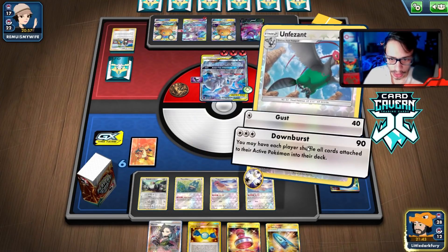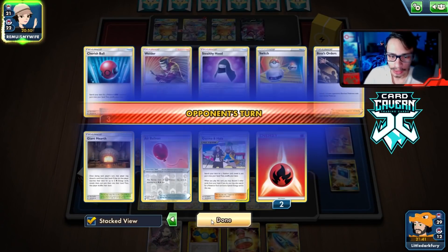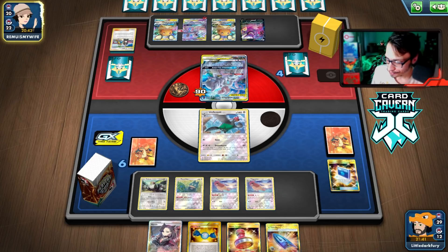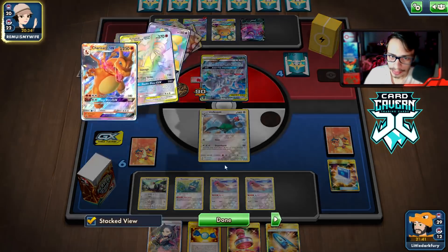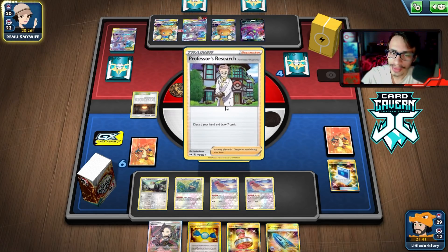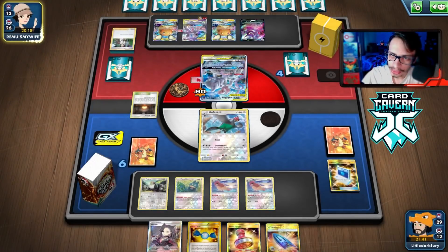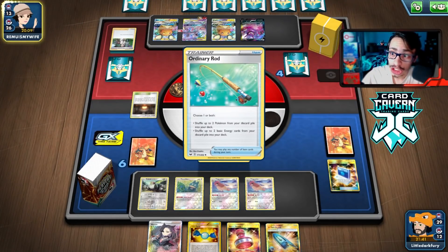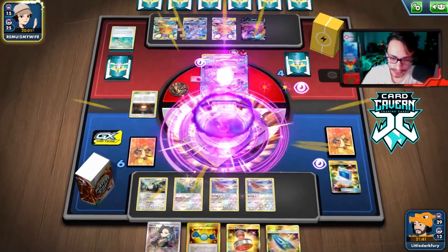We retreat Munchlax, go into Downburst, hit them for 90 and reset their energy! Now they just need a Welder — they probably have one since they grabbed Giant Hearth. Maybe we should have stamped them. But wait — Downburst also resets tools! It resets Air Balloon too — that's actually kind of insane! Another Research and they lose more energy which is good. I forgot Downburst resets tools, I always thought it was just energy. That's an interesting interaction — now we give them Air Balloon back, which is kind of annoying.